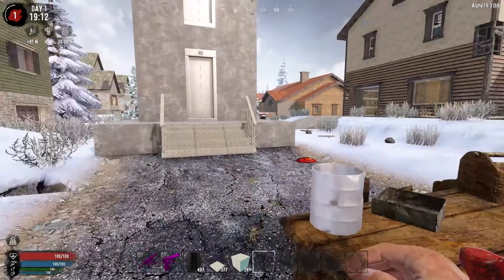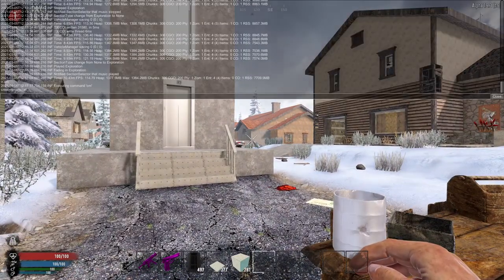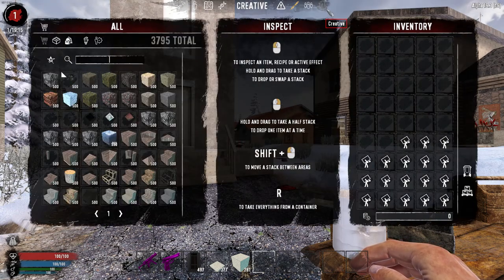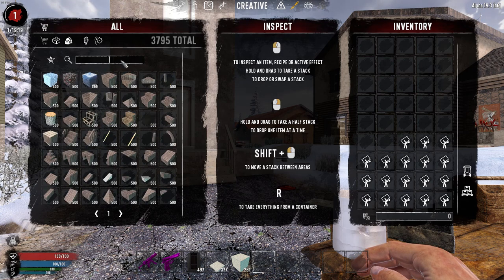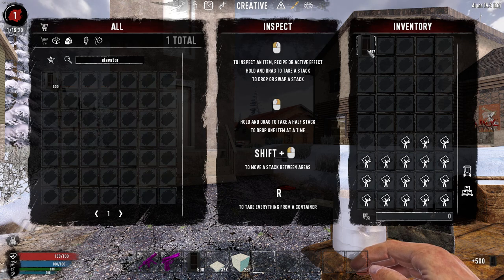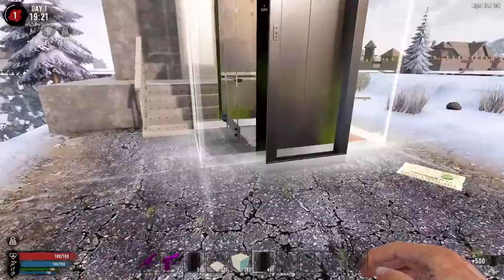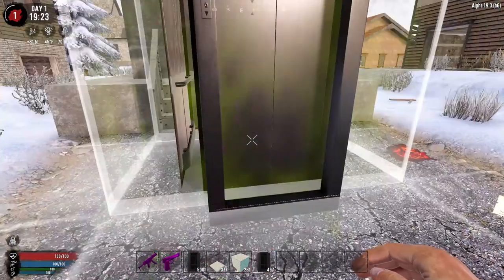You can also find it in creative mode. If you do 'cm' on to turn it on — this is with SMX so it'll look a little different on vanilla or a different UI — but they all should have a creative menu option. You can search 'workable elevator' or just 'elevator,' pull 500 versions of these things and work with it until you get something you like. I'd use this for testing purposes or to understand how to use it.